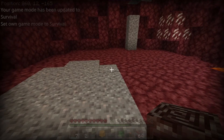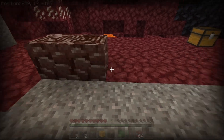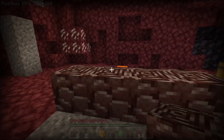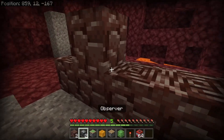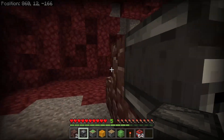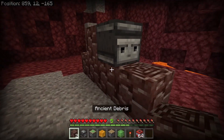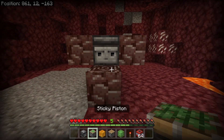This thing is so easy to build that I'm going to do it in survival. Take your ancient debris and go out four blocks just like that, then put a fifth right there. This is going to be the front of the machine. Take an observer and put it so the arrow is facing into this ancient debris. Now take more ancient debris and put it on the sides of the observer.